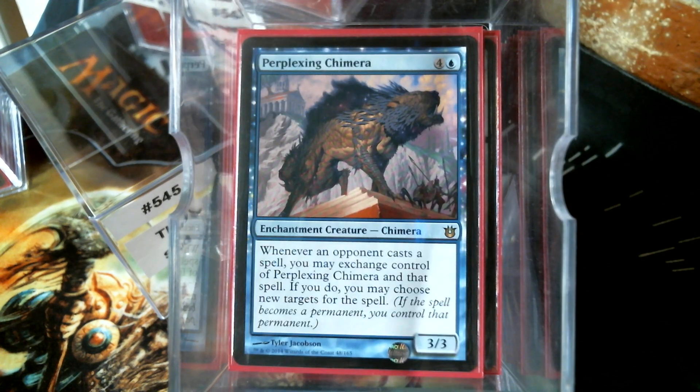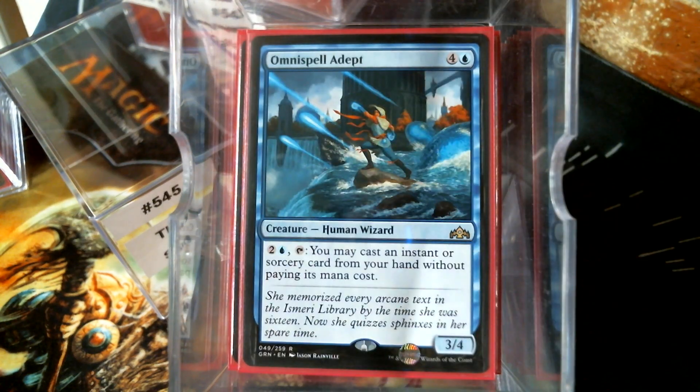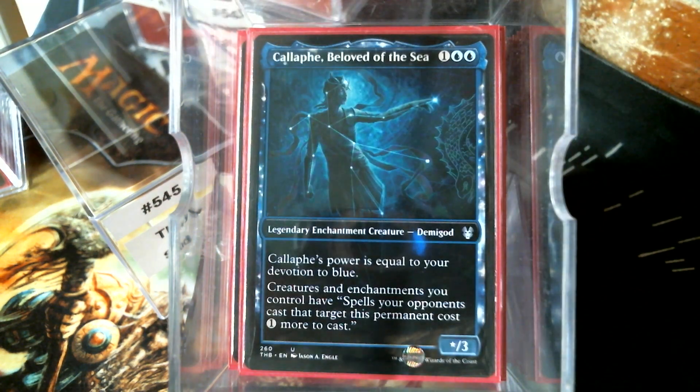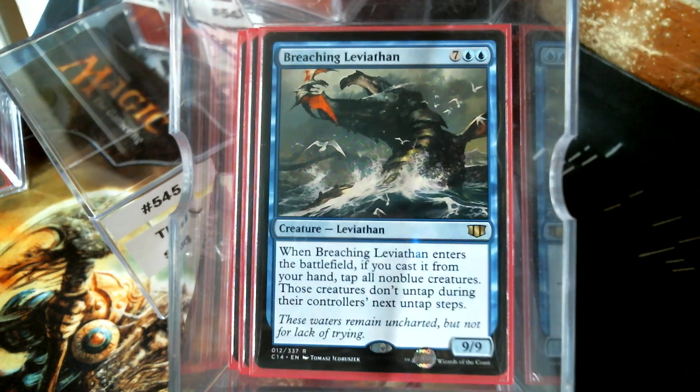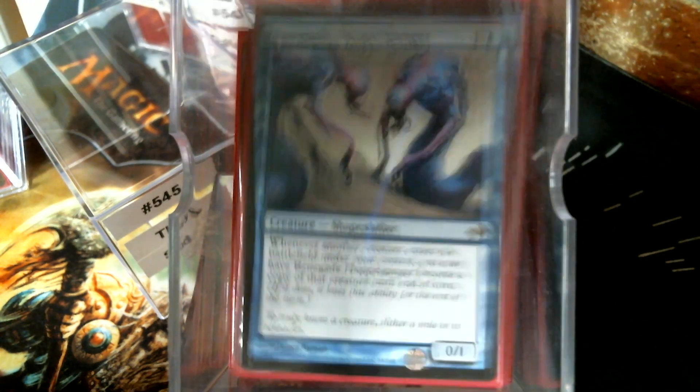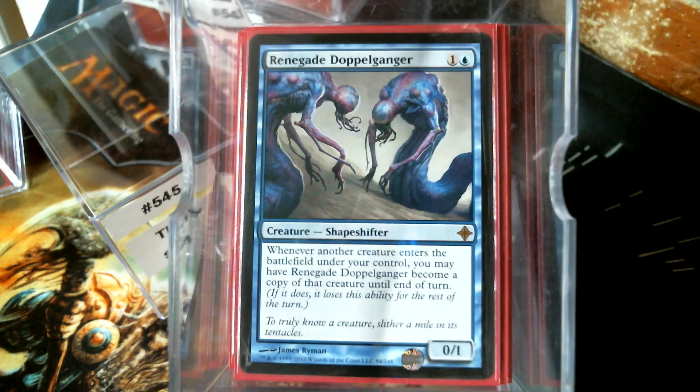Perplexing Chimera is just a great card — I almost put it in the removal slot but didn't. Spell Adept: you may cast an instant or sorcery from your hand without paying its mana cost; I wonder if we'll want to cast Denying Wind with it. Breaching Leviathan — if you cast it from your hand, tap all non-blue creatures and they don't untap for a turn. Fog Bank, because we're going to need some early protection. Renegade Doppelganger — you can play it early and it just gets better.